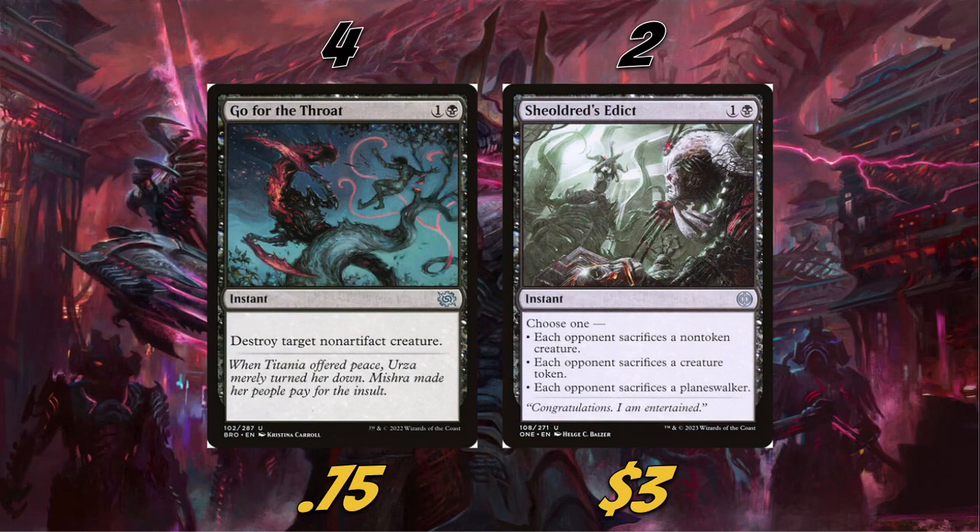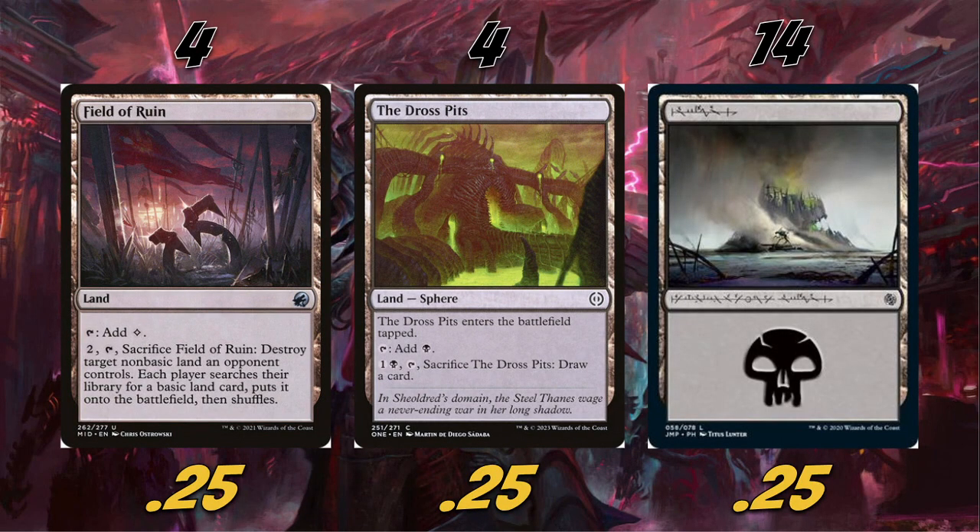For removal we're playing four Go for the Throat and two Shielded Edict — really fantastic removal in the format overall. Black has a ton of different removal spells you can play, and I'd say these are the best ones. I thought about playing Cut Down but it didn't fit our budget all that well, though you could definitely fit it in the sideboard. For lands: we're playing four Field of Ruin and four Dross Pits as our non-basic lands. Field of Ruin is really good for taking out opponent's man-lands; Dross Pits is great because late game we can cash it in to draw a card.